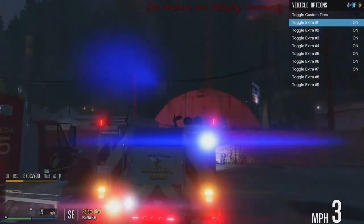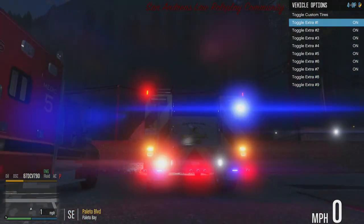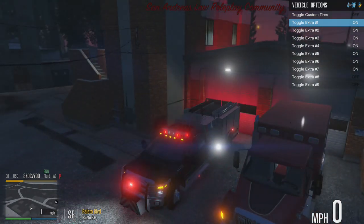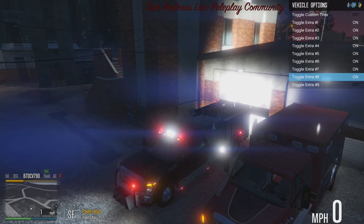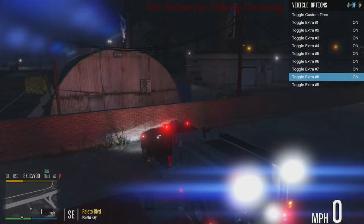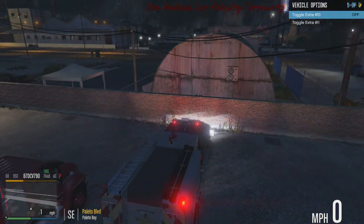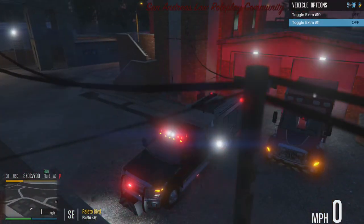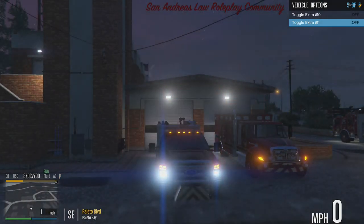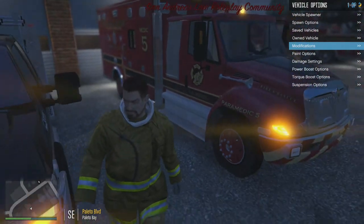Let's pull up so we can see the back. We got four blues in the back — two at the top, two on the bumper. Toggle extra eight and you get your back floods while the lights are on. Extra nine: left side flood. Extra ten: right side flood. Extra eleven: front floodlight.